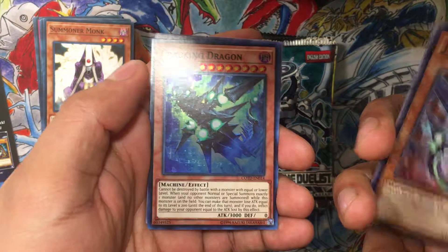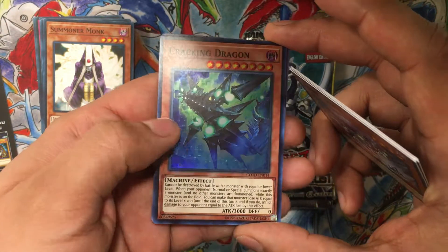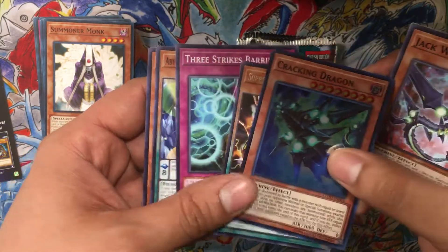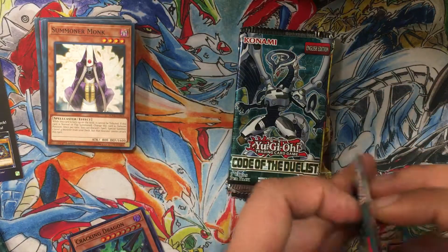For the first Code of the Duelist pack, we got Cracking Dragon — never heard of this card, it's a machine, pretty interesting, super rare — and then Supreme King Dragon Odd-Eyes, that's a cool card. I think it goes well in an Odd-Eyes deck. So that was the first pack, first super rare.